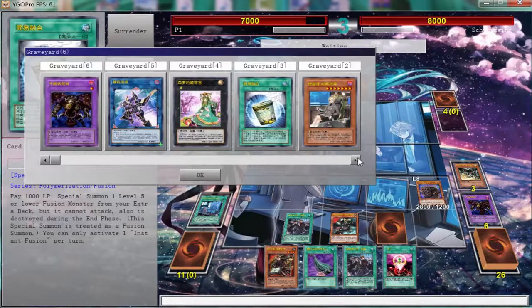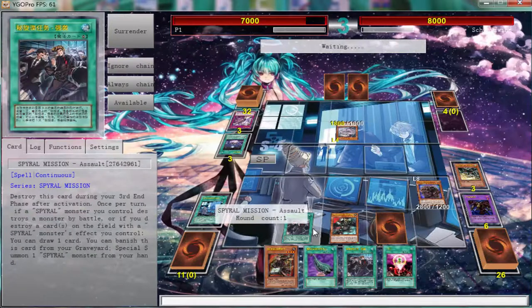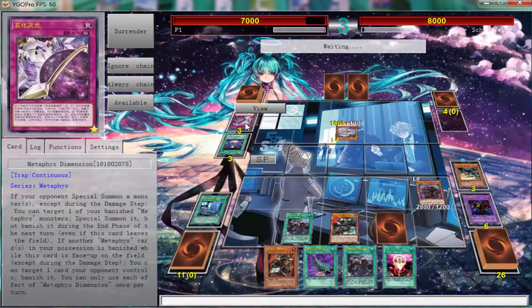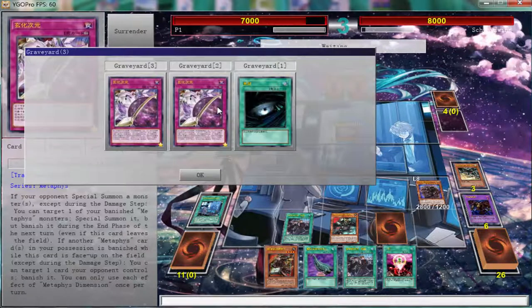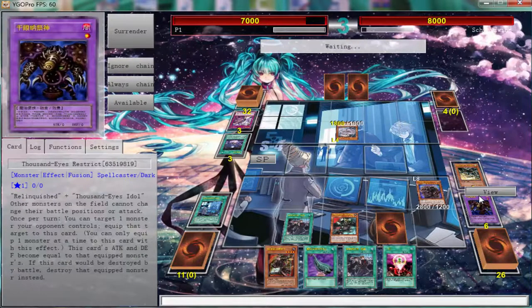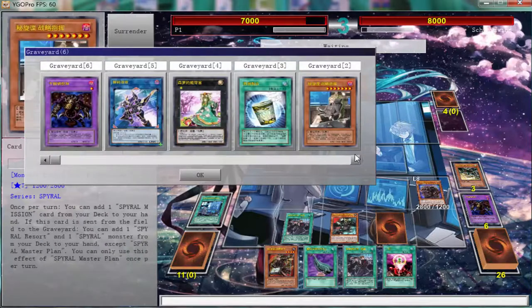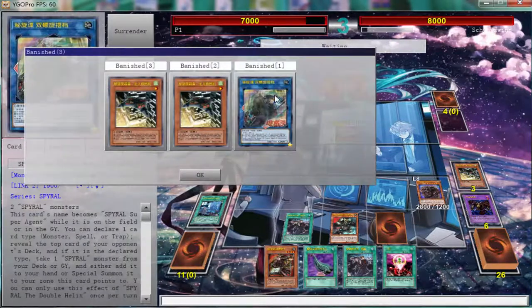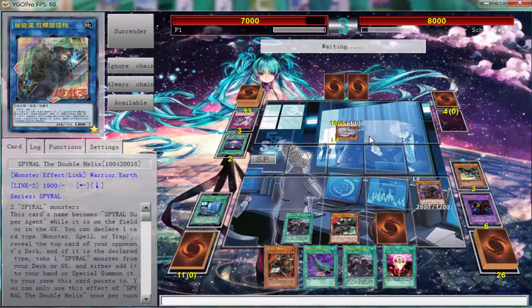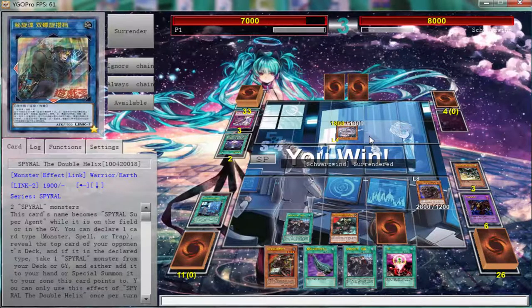We have Decode Talker in the grave but it's really not going to matter. He only has one banished, and these don't do anything in the graveyard. See, this is what I'm talking about — that's what makes Double Helix the best card in the game. Not literally the best card in the game, but such an amazing card for Spirals.